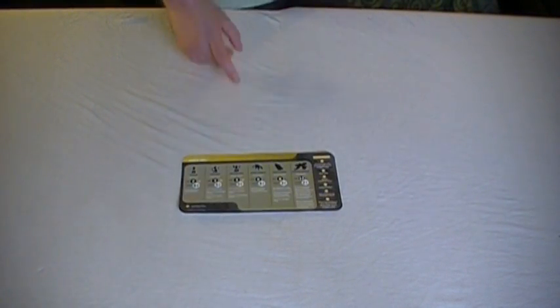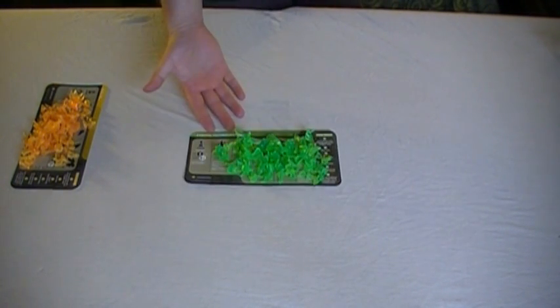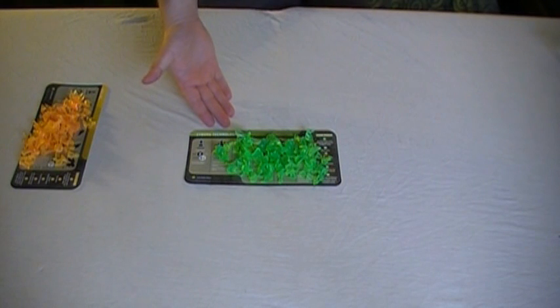Jason, what color are you playing? I'm half tempted to pick green. I don't think you should do that, Jason. I will go with yellow. Jason is then given the reference chart and all the pieces of the yellow player. I'm going to choose green. I also get the reference chart and all the pieces of the green player.